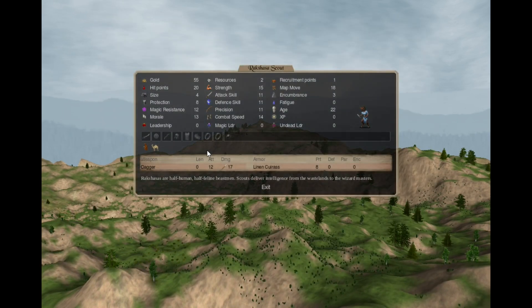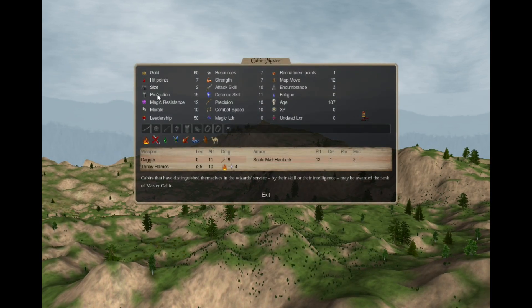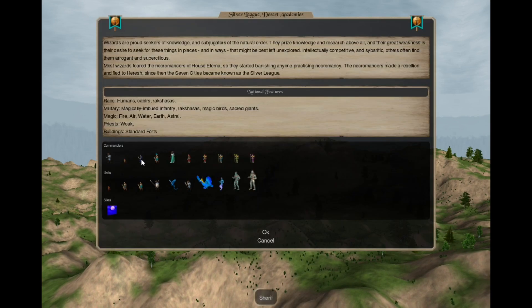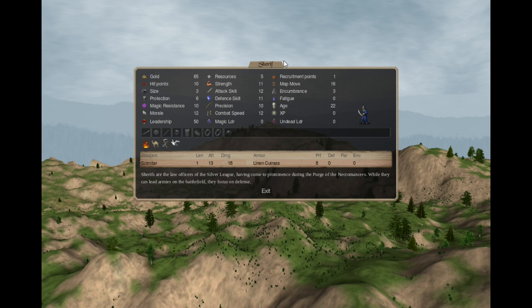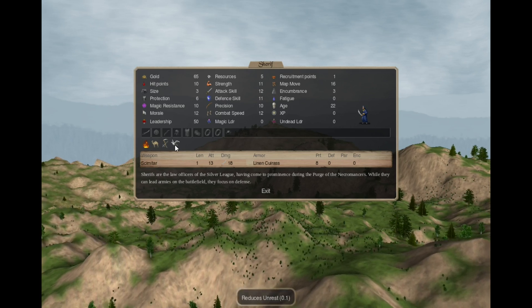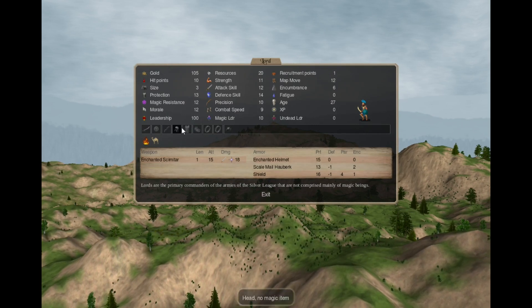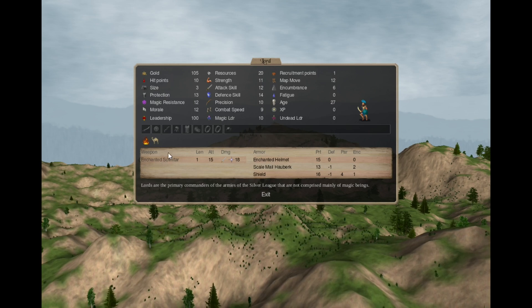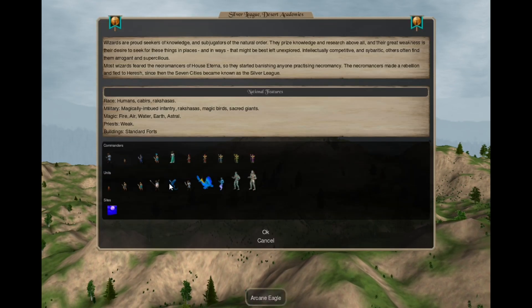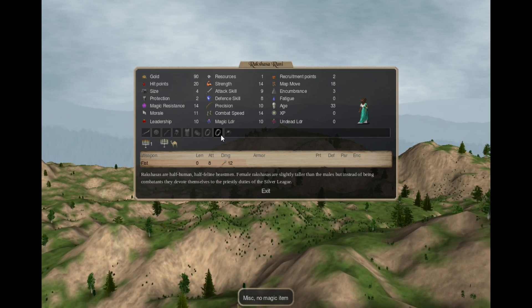The commanders: the Rakshasa Scout is a scout with size 4. The Kabir Master is a stealthy commander with leadership 50 and some armor. The Sheriff — with a single F, that's how it's spelled in Heroes of Might and Magic 7 — is a basic commander that is not stealthy but has defense organizer 1 and reduces unrest slightly. The Lord has an enchanted helmet, enchanted scimitar, leadership 100, and 4 magic leadership, which is important since we have lots of magic beings. The Rakshasa Rani is the only priest in this nation, and only a holy 1 priest.